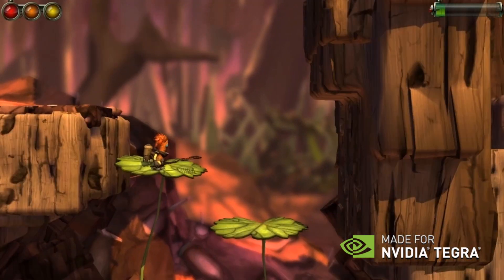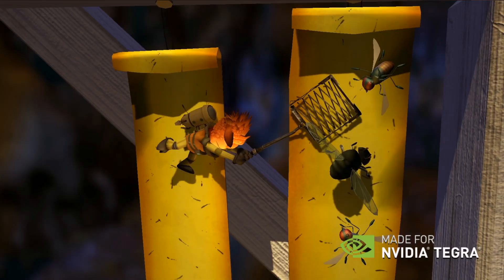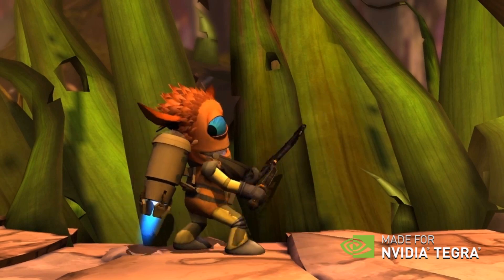Flyhunter Origins is a platformer 3D chase game. It's about Zack, who is an alien intergalactic fly hunter on Earth to collect flies, which are worth a lot on the intergalactic black market.